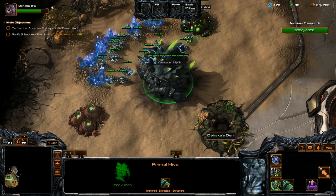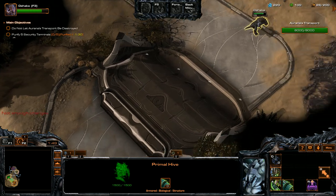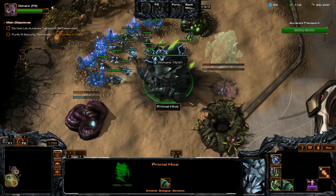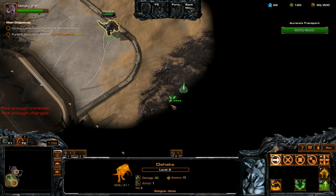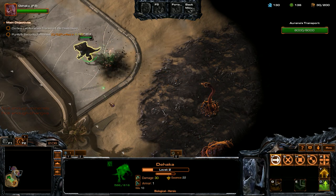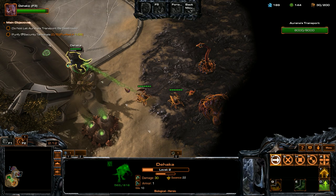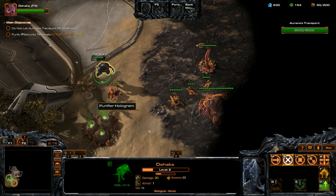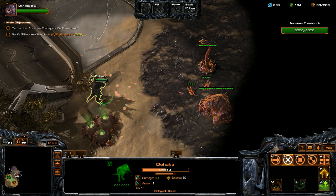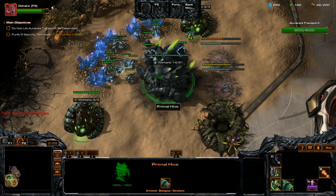We're going to move over here to start clearing out stuff. Get another extractor down. We've got a Primal Warden down. We'll get another one out right away too. We're going to Devour this Roach here and use our Leap attack against these Zerglings — kill them all right away. Feed some of these guys towards us, use our Leap attack on this Roach, Devour that Roach, and kill some of these Zerglings. We'll get these drones into the extractor.